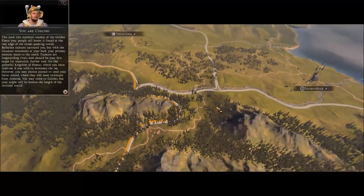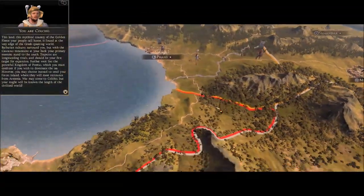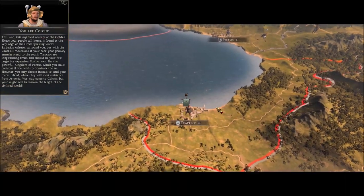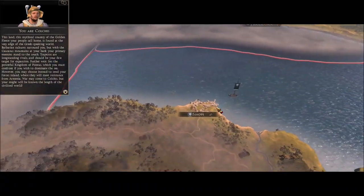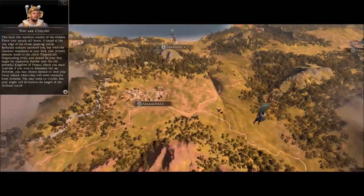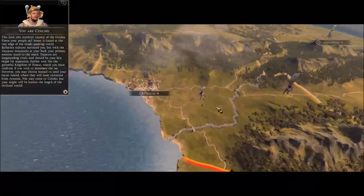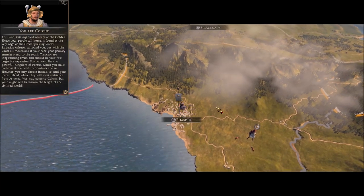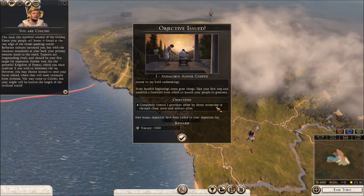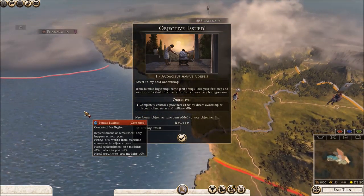The in-game intro narration: this land - the mythical country of the Golden Fleece - your people call home, found at the very edge of the Greek-speaking world. Barbarian cultures surround you but with the Caucasus mountains at your back, your primary enemies stand to the south. Trapezus are long-standing rivals and should be your first target for expansion. Further west lies the powerful kingdom of Pontus. You may also send your forces inland where they will meet resistance from Armenia. So this is the start of the Colchis grand campaign - hopefully we should crush our enemies, even though we do start very weak.